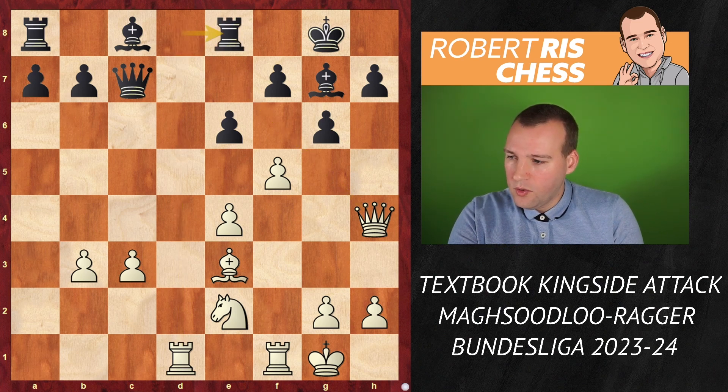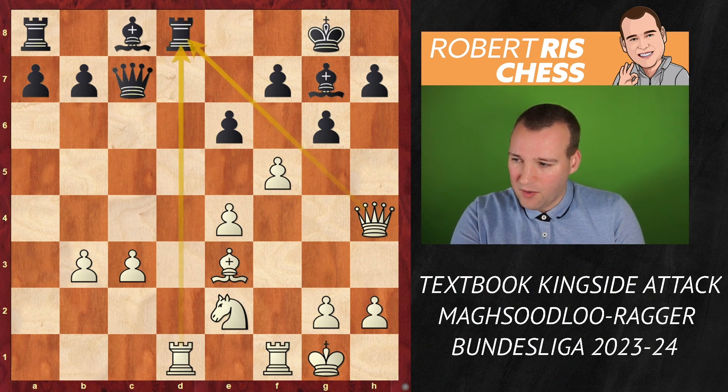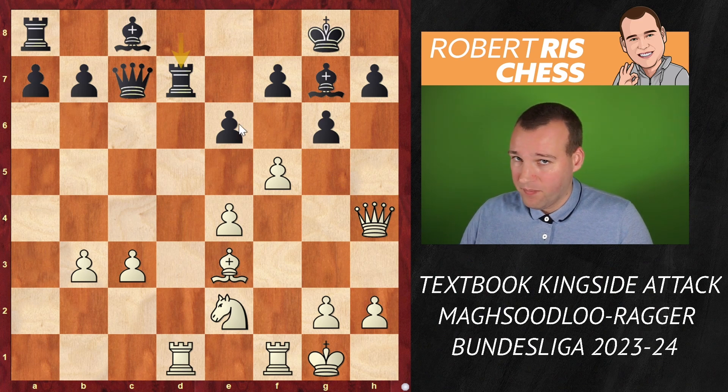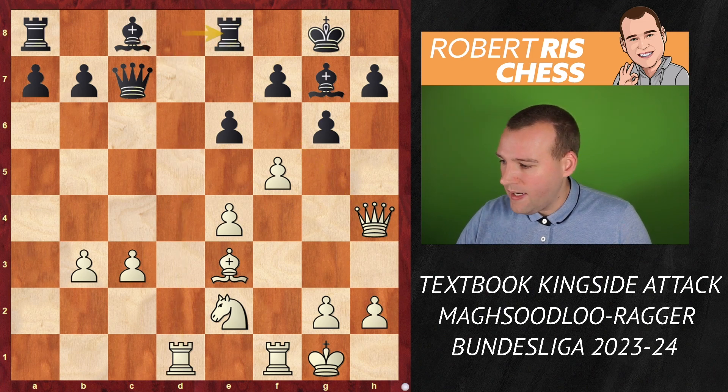It should be said that a move like Rd7 may have been a better option, but it looks really artificial to place your rook on the square where the bishop could have gone. Anyway, let's look at the game — Re8.